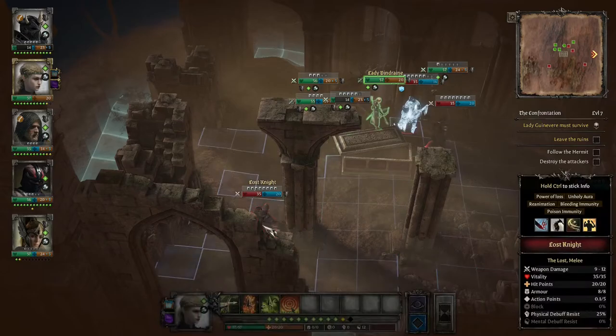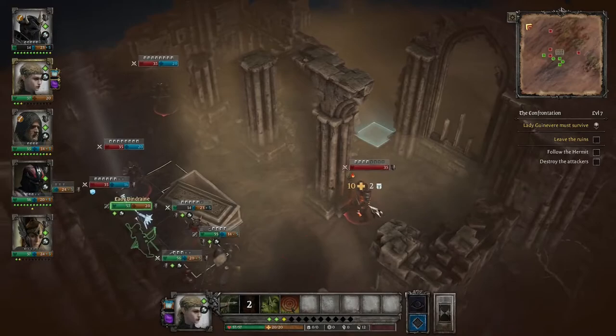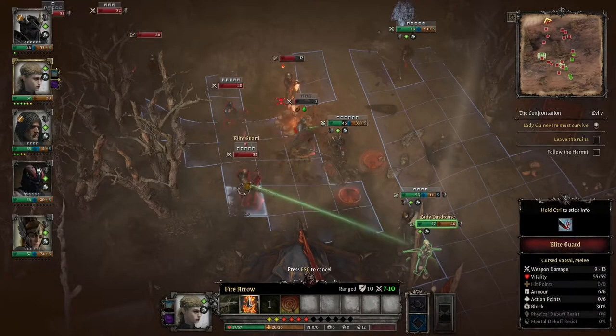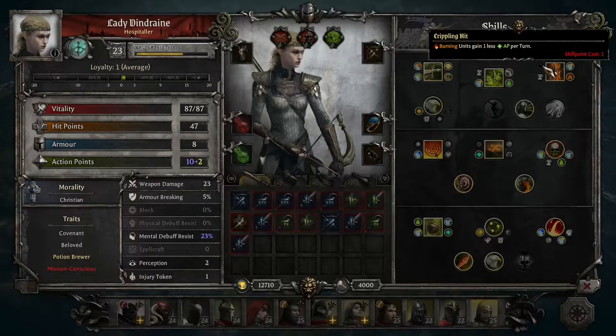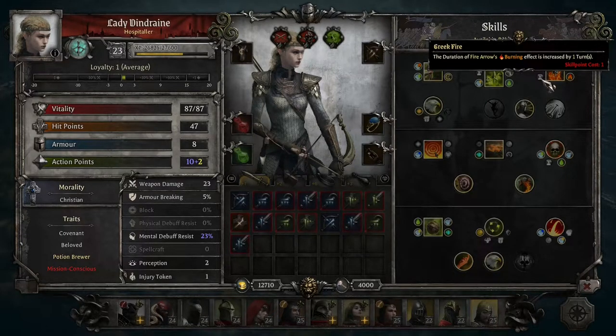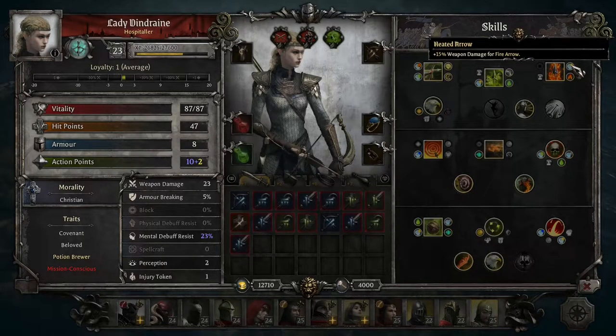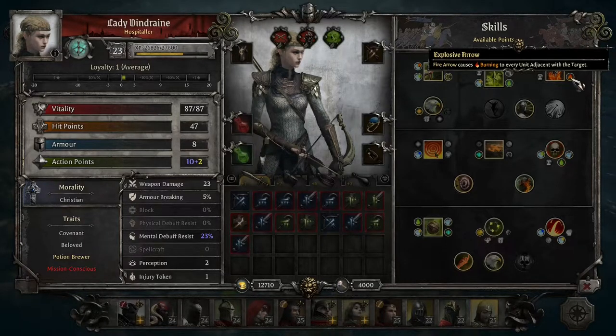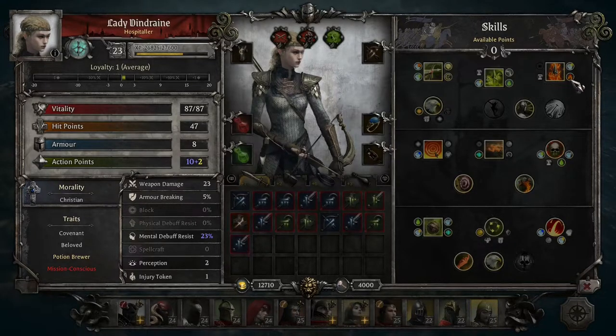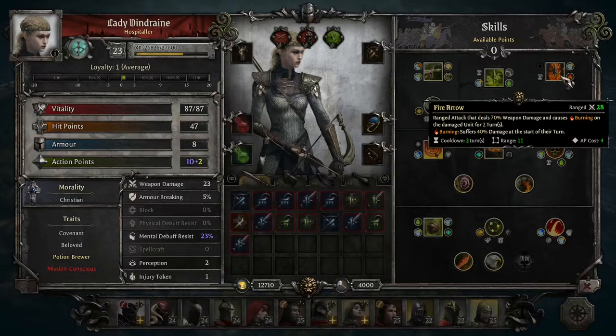Fire Arrow is a ranged attack dealing 70% weapon damage that also causes burning. A burning enemy suffers 40% damage at the start of their turn. So over two turns that's 70% on hit plus 40% twice, totalling 150%. You can upgrade it so burning units lose one AP, extend the burning duration, add plus 50% weapon damage, or take Explosive Arrow—which causes burning to all adjacent units when fired, not just on a kill like Poison Blast.